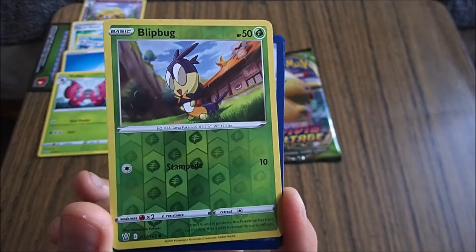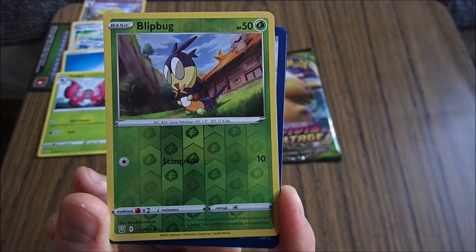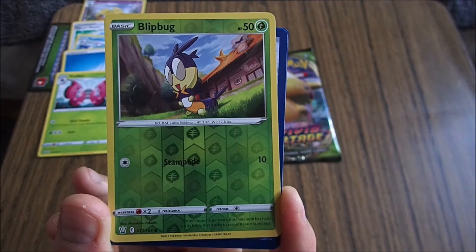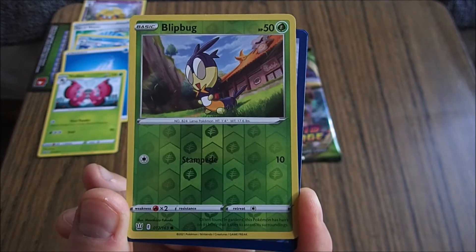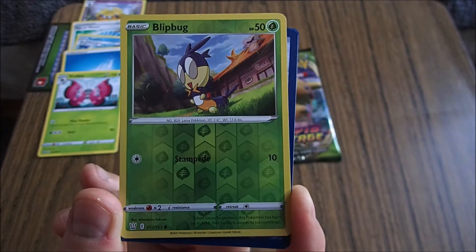Shiny, shiny. Blipbug — which is what that other one randomly evolves from. And it says Larva Pokemon. I don't know what Lanva is. Larva — as in larvae. Not as in volcanic lava. It's larva as in bugs. Hence Blipbug.